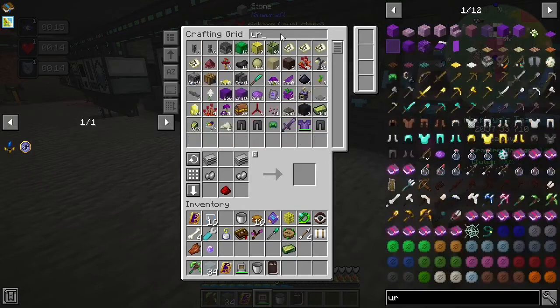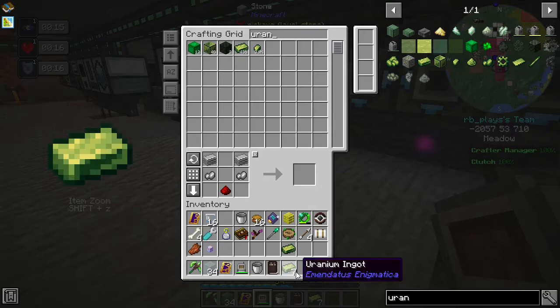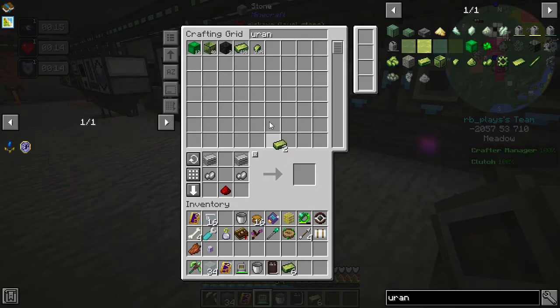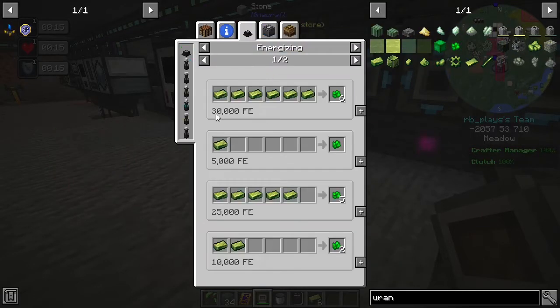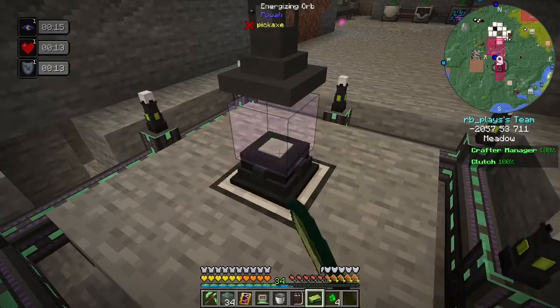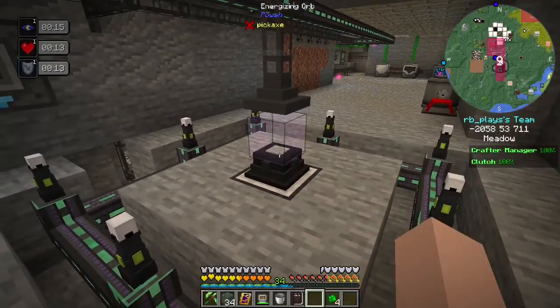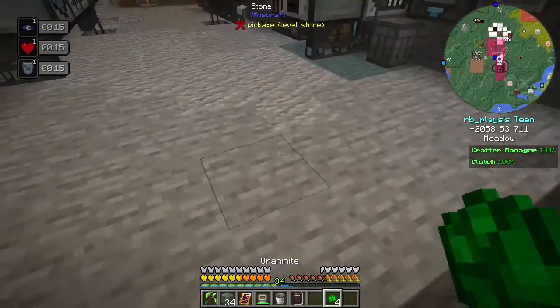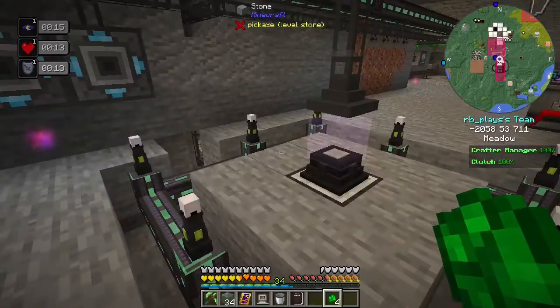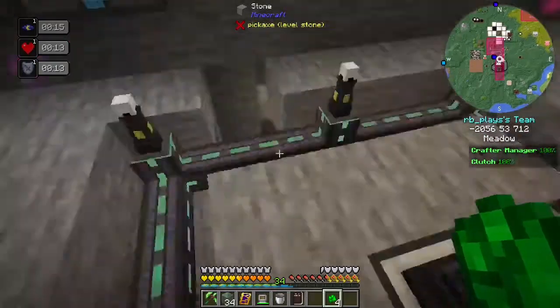So if we just do uranium — I think it's like six of them — one, two, three, four, five, six. If I just take these and place them in, it creates your nanite — though it doesn't like to wait; that's the whole problem with this thing. But if you look down here, we do have this kind of automated setup. We've got a crafter set up to do all of the crystals, save one type.